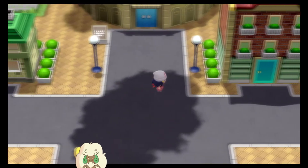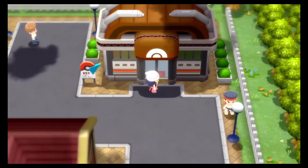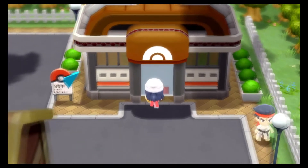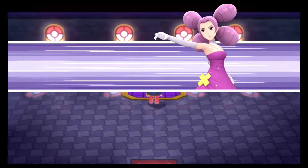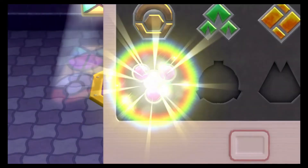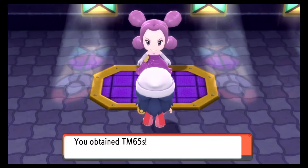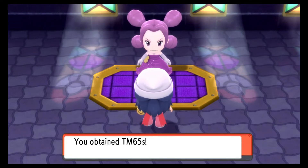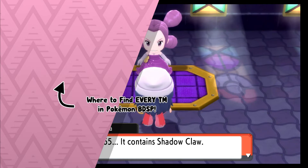If you have beaten the game already then you have already gotten this TM as it is mandatory and forced upon you. Once you enter the Hearthome City Pokemon Gym and challenge Gym Leader Fantina to a battle, once you win you will not only get your Relic Badge and a few stickers but you will also get three copies of TM 65 Shadow Claw. Unfortunately, that is the only method of getting that TM in this game.